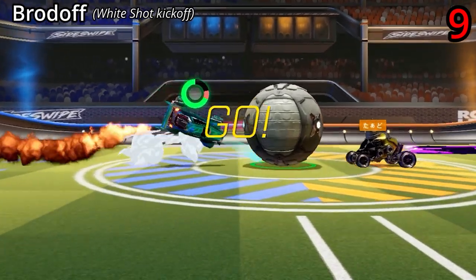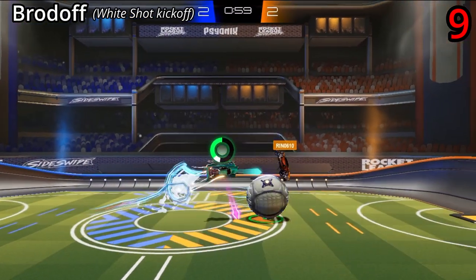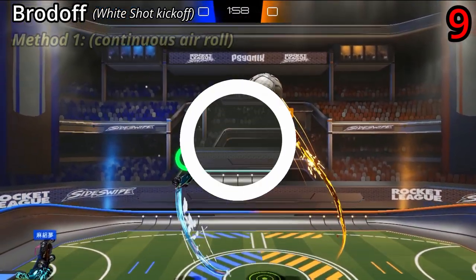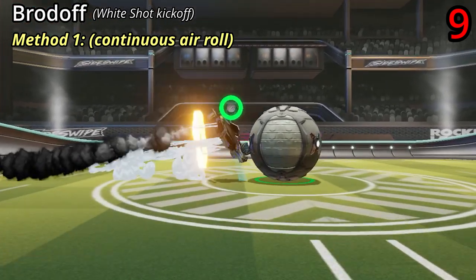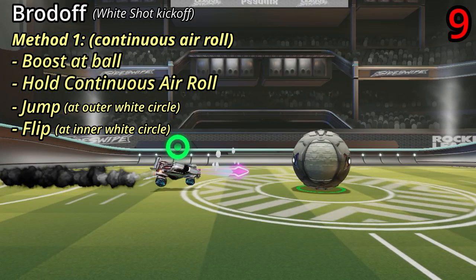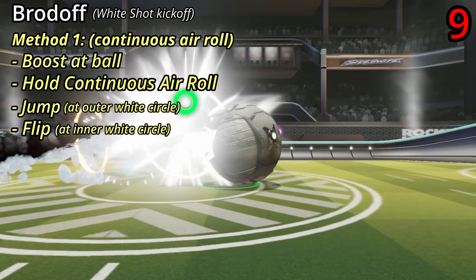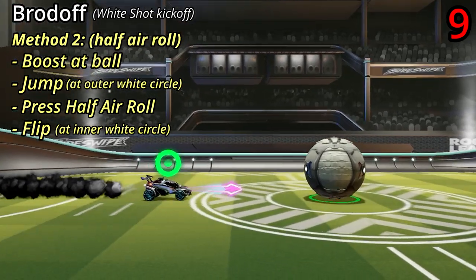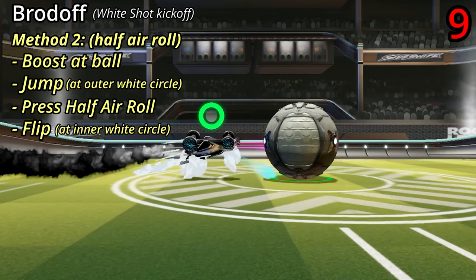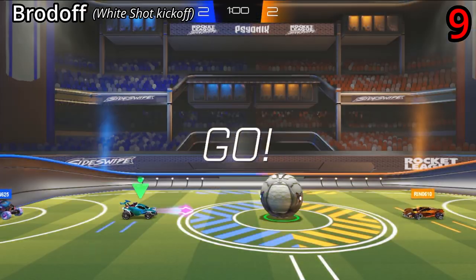The Brodoff is another personal favourite. It's easily one of the most versatile kickoffs in the game and can be used offensively or defensively. There are two different ways of doing it. One is to use the continuous air roll button — if you're on touch screen, make sure you have that option ticked. Then just boost at the ball, and when you're about this distance away, hold air roll, jump, and immediately flip forward, getting a flipper side. The other way is to use the single touch air roll button: jump, then half air roll so your wheels are facing up, then when you're about there, flip forward. And there's your Brodoff.